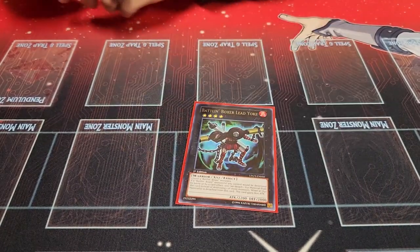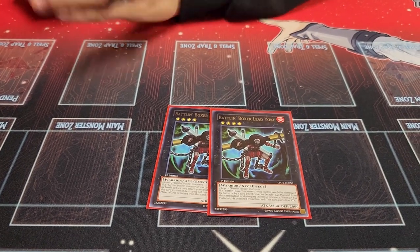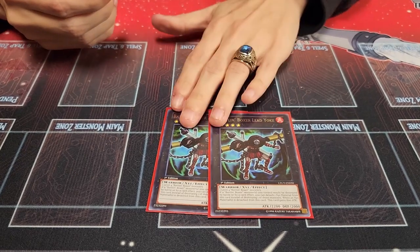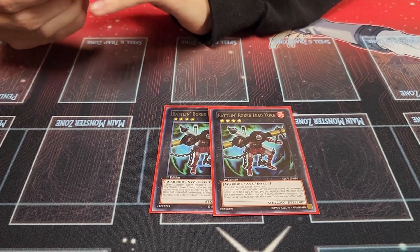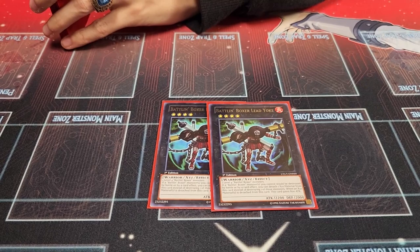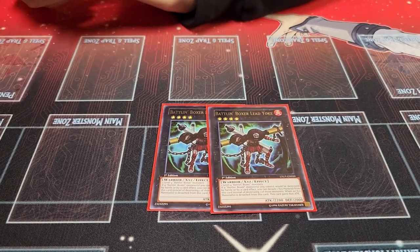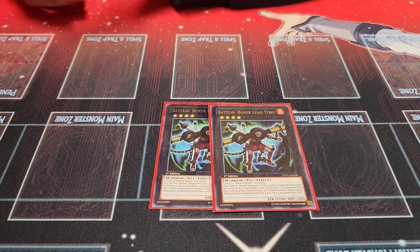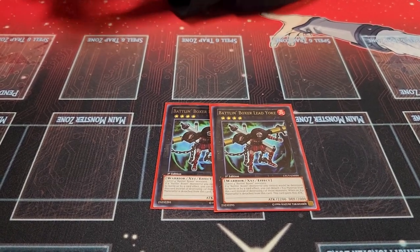Next, two copies of Battlin' Boxer Lead Yoke — the OG himself, from Lord of the Tachyon Galaxy, same set as Dragon Rulers. He is basically Daigusto Emeral for your deck. You detach instead of destroying for each one of your Boxers that would be destroyed, including himself. Every time he detaches, he gains 800 attack permanently — so he'll go to 3000, then 3800, and just gets huge and annoying. He's really sticky. Good to summon off the Monster Gate trap, giving you one Daigusto-style protection.